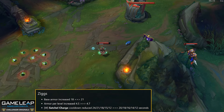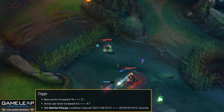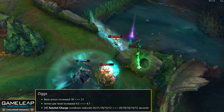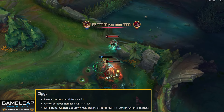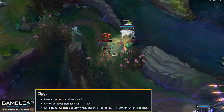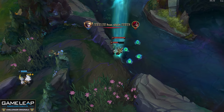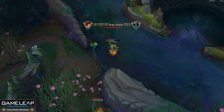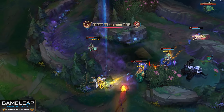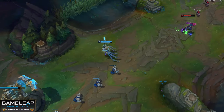Ziggs — I'm going to feel dirty reading this buff. Armor goes from 18 plus 4.5 to 21 plus 4.7. Ziggs bot lane has been very strong for a while, and increasing his armor is a bit criminal. W cooldown goes from 24/20 seconds to 12 seconds flat, shaving off a full 4 seconds off his only escape. Ziggs bot lane now has bonus armor to play against AD carries more easily and a shorter W cooldown meaning he'll be safer overall. That's kind of crazy.